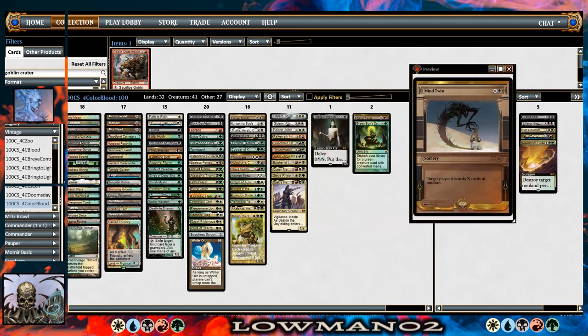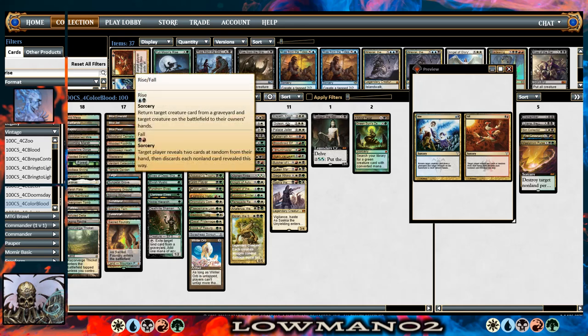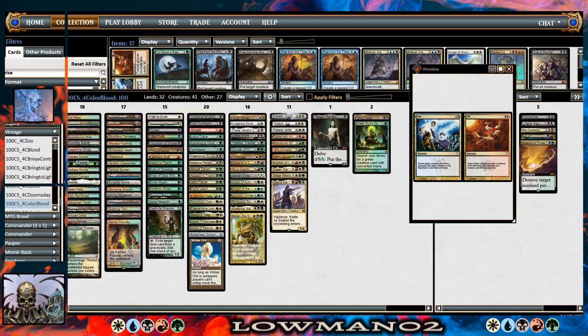Double black is tough in the early game, which is when you really want to resolve a Hymn. I've considered playing Rise//Fall — the relevant half is Fall, which makes a target player reveal two cards at random from their hand and discard each non-land card revealed. Fall is kind of like a Hymn to Tourach. Black-Red is actually easier to cast on curve than double black in this deck. Double color requirements are really tough for this list, especially because both black and red are the lightest volume of cards I have in the deck.